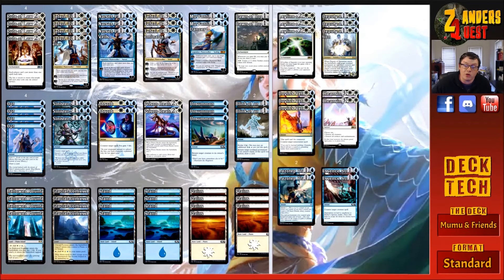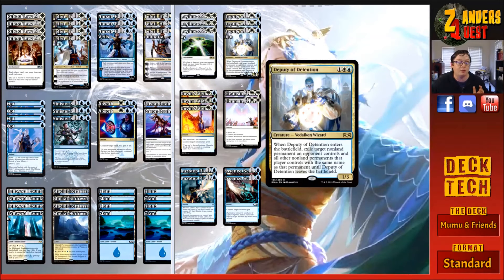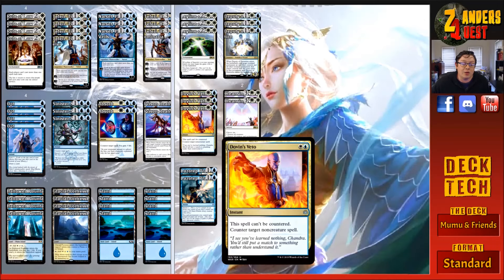Touching on the sideboard: three copies of Leyline of Sanctity — for four, two and two white. It has the leyline ability so if it's in your opening hand you can start with it on the battlefield. It gives you hexproof — obviously better for control matchups, and really good against targeted discard or burn. Three copies of Deputy of Detention for token matchups or aggressive creature decks — for three, one white and one blue, a 1/3 Vedalken Wizard: when it enters, exile target non-land permanent an opponent controls and all other non-land permanents with the same name until Deputy of Detention leaves. Another effective board wipe in the form of Cleansing Nova — for five, three and two white: choose one, destroy all creatures or destroy all artifacts and enchantments.